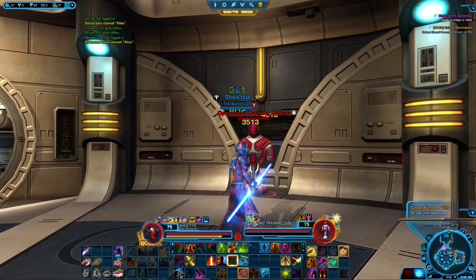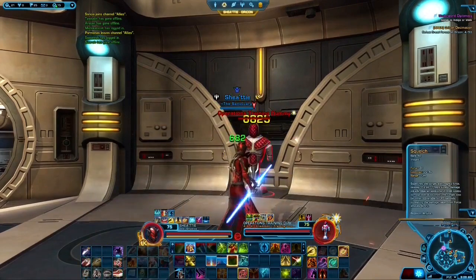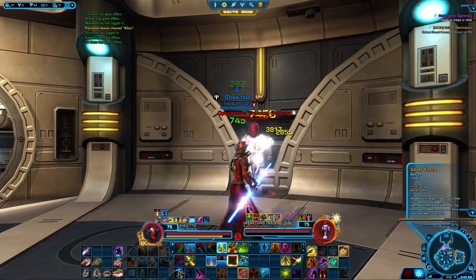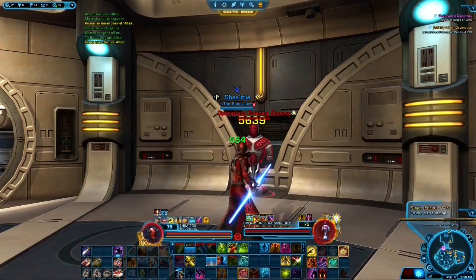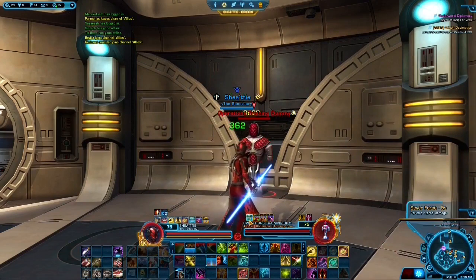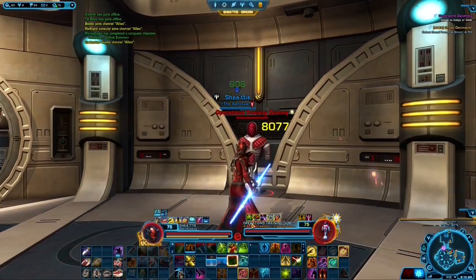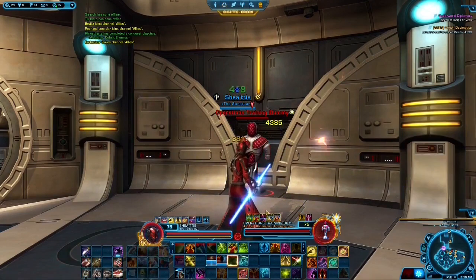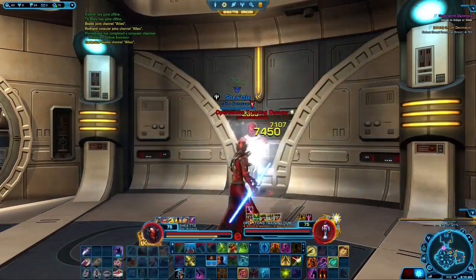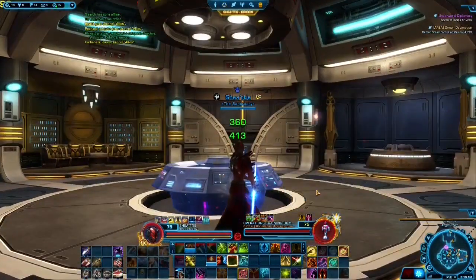I'll show you this on the raid dummy. Normally debuffs aren't highlighted, but now you can see all my DoTs with an orange box around them. Watch — when I put Squelch on, it's a very short one, so it knows I need to reapply Sever Force first. Squelch is going to fall off before Force Breach, so it always puts the quickest one at the bottom left. It's an amazing feature, especially in a raid group. You can see which DoTs need reapplying and in what order — an amazing feature you can add in your UI editor.